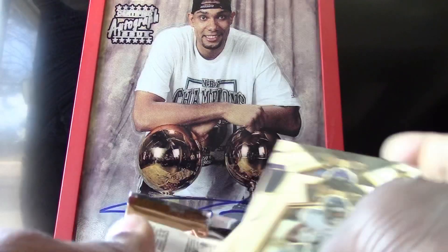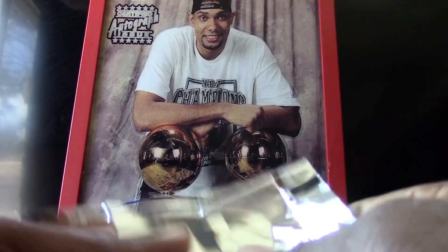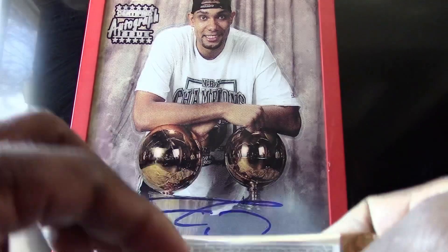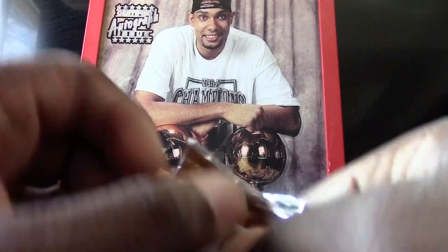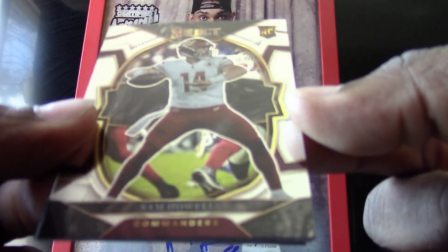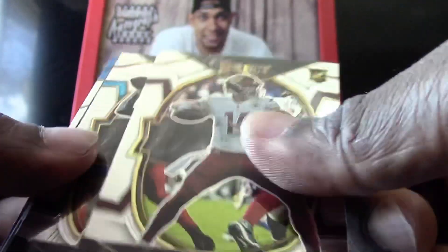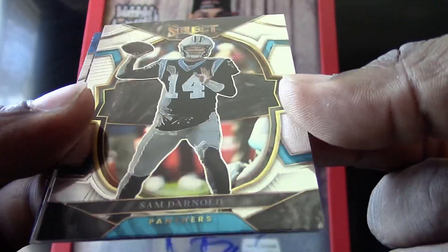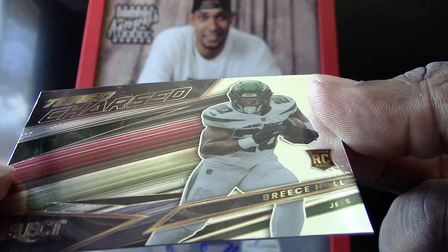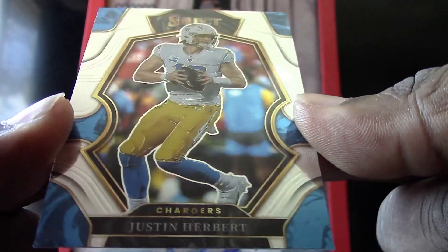It all comes down to this last pack. We got a Sam Howell, a Sam Darnold, a Select Turbo Charge of Breece Hall rookie card, and a Justin Herbert base. That is the end of the box battle.